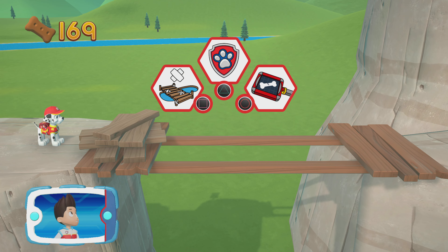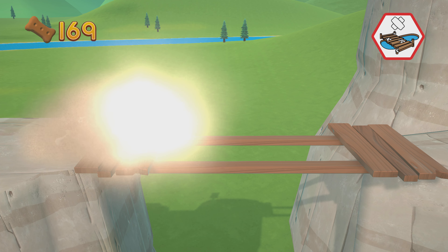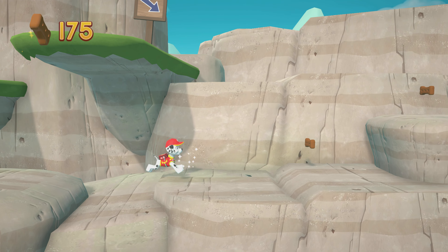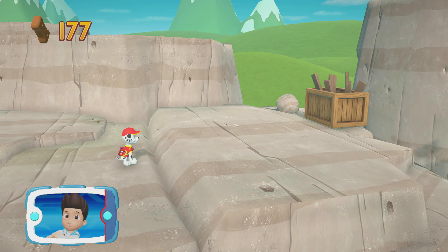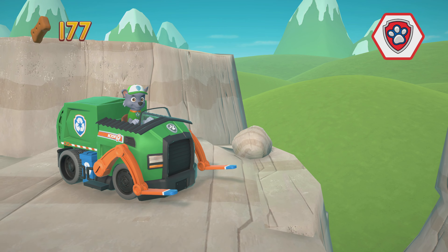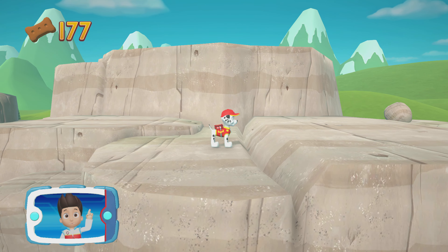Which pup ability should you use? Perfect! We need to make a longer bridge to get across. We need Rocky to recycle those scraps. Choose the pup ability that will help you to keep moving. All right, now we can keep moving.